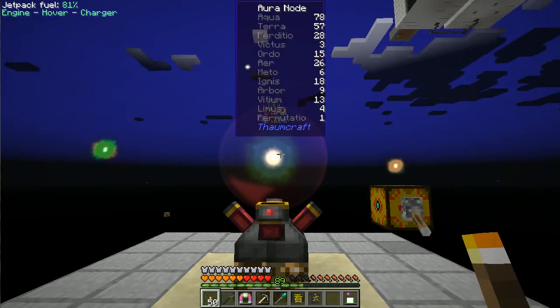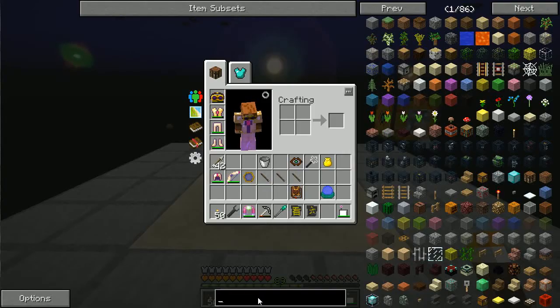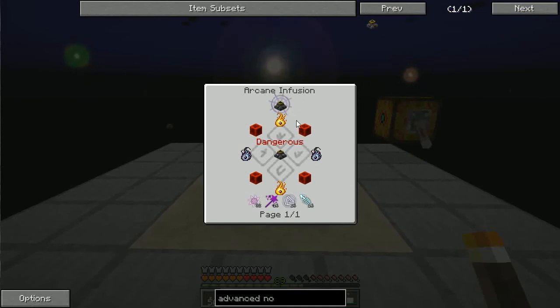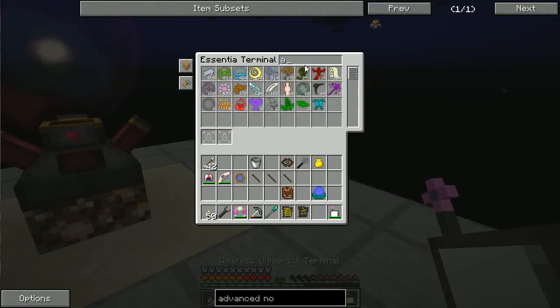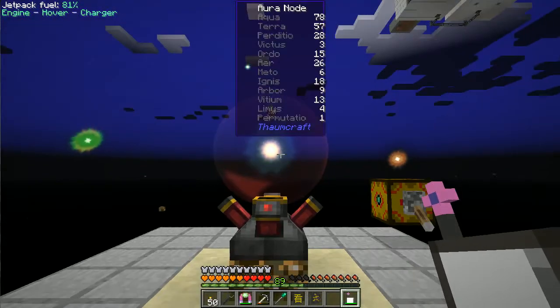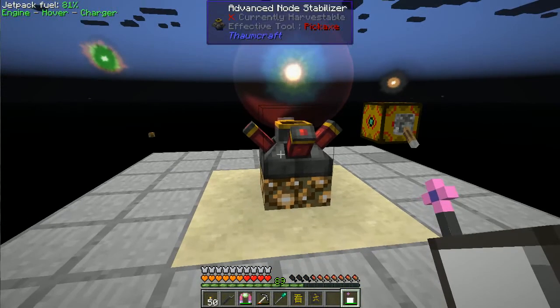I'm down again at the node area, and in between episodes I crafted the Advanced Node Stabilizer. I had everything laid out at the very beginning of last episode but never got around to creating it, even though I had Aurum thanks to the wisps. Right now I have 188 Aurum, so I have more than enough to craft, create more wisps, and do all sorts of stuff.